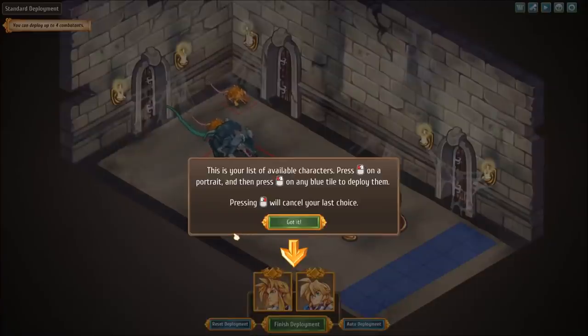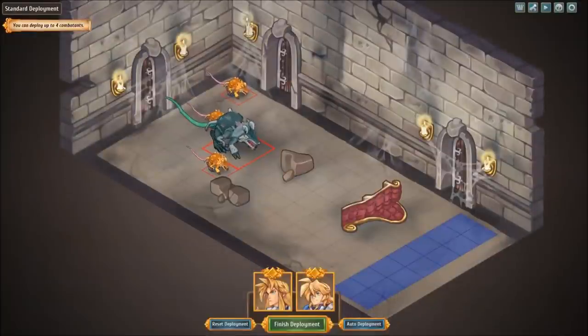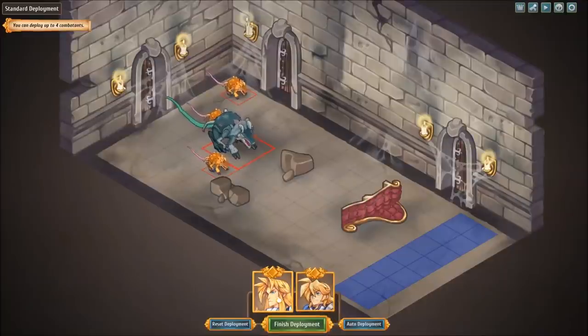This is a list of available characters. Press the left mouse button on a portrait and then press the left mouse button on any blue tile to deploy them. Pressing the right mouse button will cancel your last choice. Got it! So we have auto-deployment and we also have non-auto-deployment.